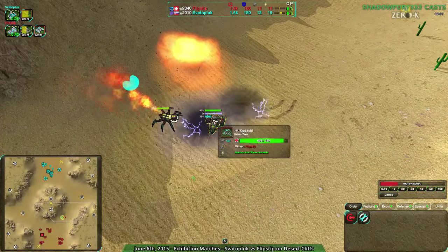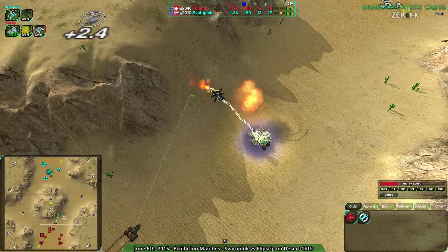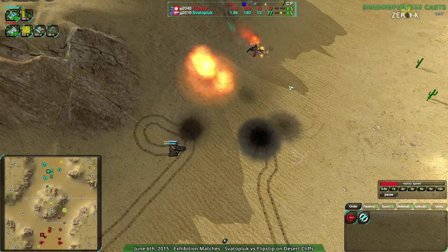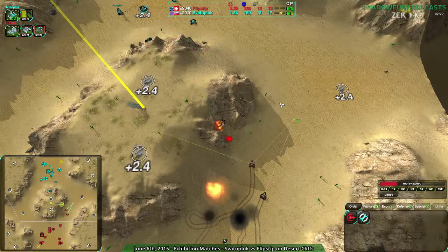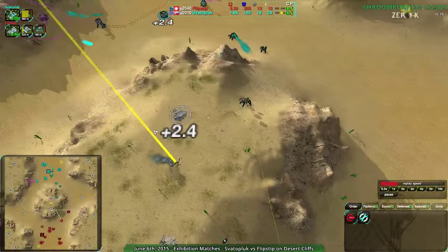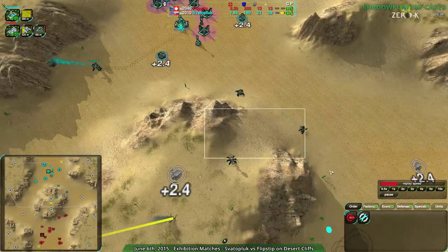Nice shot with the Venom — the Venom will be able to lock down the Kodachi. This is where the support Kodachi really comes in handy; the second Kodachi is basically the only reason why this fight is not the Venom's slow kill. However, Flipstep got lucky there — Spadapluk didn't move the Venom out of the way and didn't anticipate a second Kodachi, which you wouldn't normally expect. Most of the time players only go for one, then switch straight to Panthers. But this time we see Kodachi and Banisher as basically the main force from Flipstep. Spadapluk is going with the typical Spider composition: Venom and Redback.